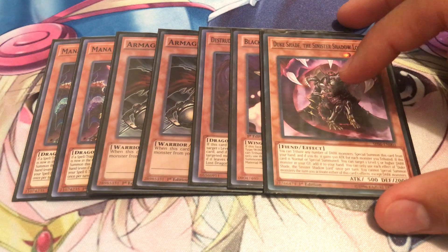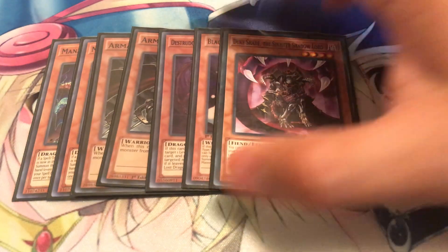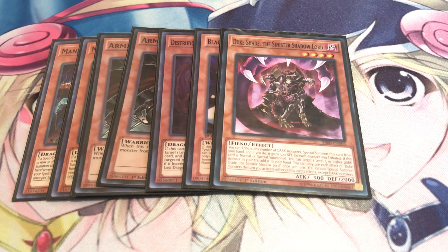Next up we got Duke Shade. I didn't run him before, but now I decided to run him because he's basically a Kaiju himself. You can tribute any number of dark monsters to special summon this card from your hand, and with Lair of Darkness you can tribute one of your opponent's monsters. He gains 500 attack points for every monster that was tributed, and you can target one level 5 or higher dark monster in your graveyard and add it to your hand when this card is normal or special summoned — good for bringing back Darkest Diabolos or Zerunitron. I definitely recommend Duke Shade at least at one.